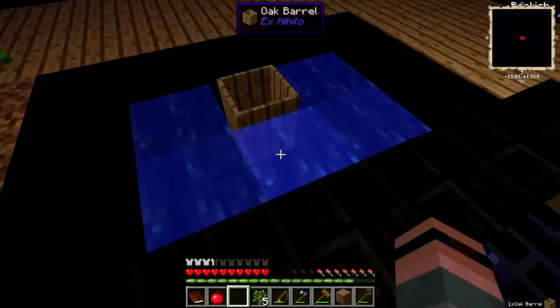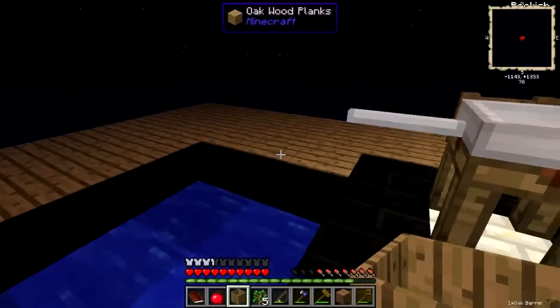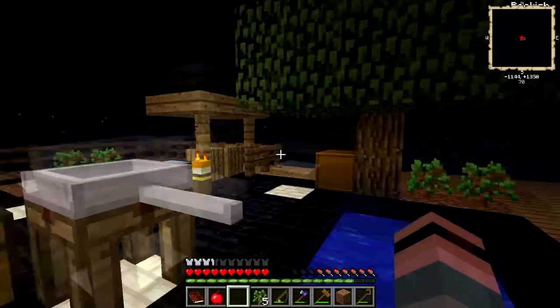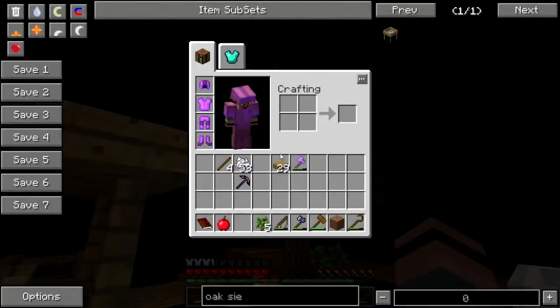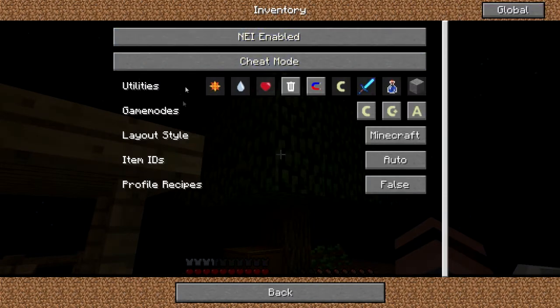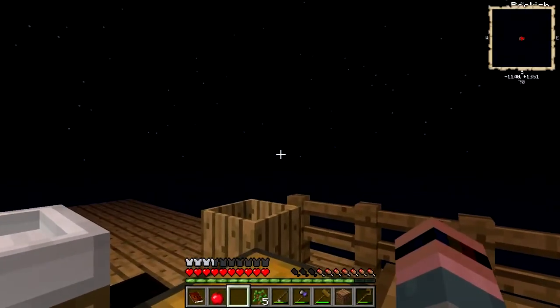Now, can I move this barrel? The problem is I need a barrel of water to make some clay, but it hasn't rained. Why is my cheat mode on again? I thought I turned that off. Okay, so I need water, and in order to get water I'm going to need rain.